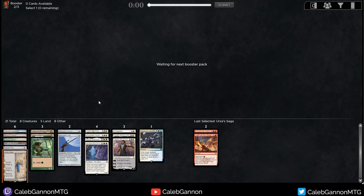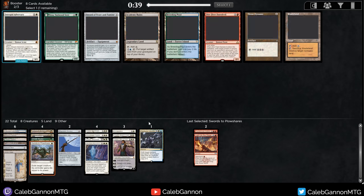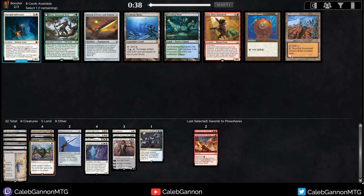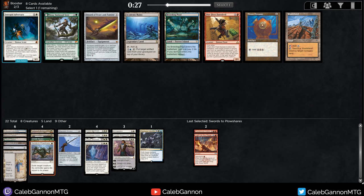That is an unbelievably late Swords to Plowshares - I'll take it. What is this? There are nine cards left so it's like sixth or seventh pick Swords. That's insane. Intrepid Adversary is quite good - it's a two-mana 3/1 lifelink on its own, or a four-mana 4/2 lifelink that pumps your whole team. That said, Wasteland is just a messed up magic card and I'm just going to take the Wasteland. Being able to disrupt your opponent is very important.